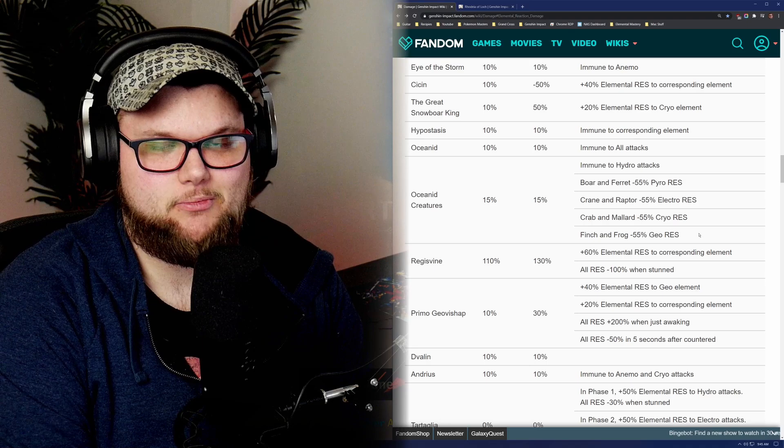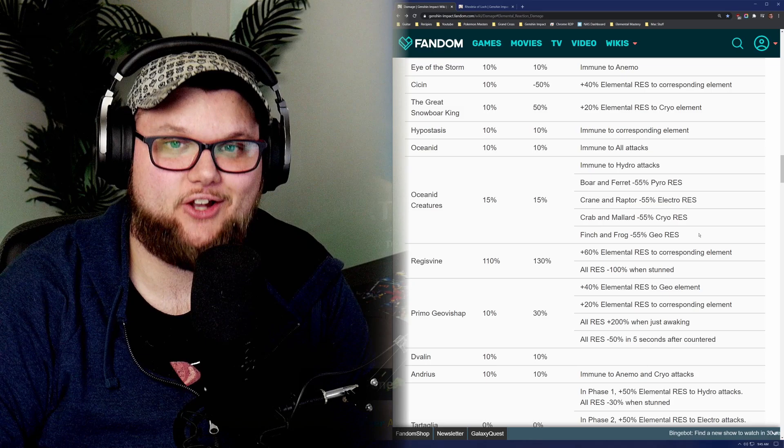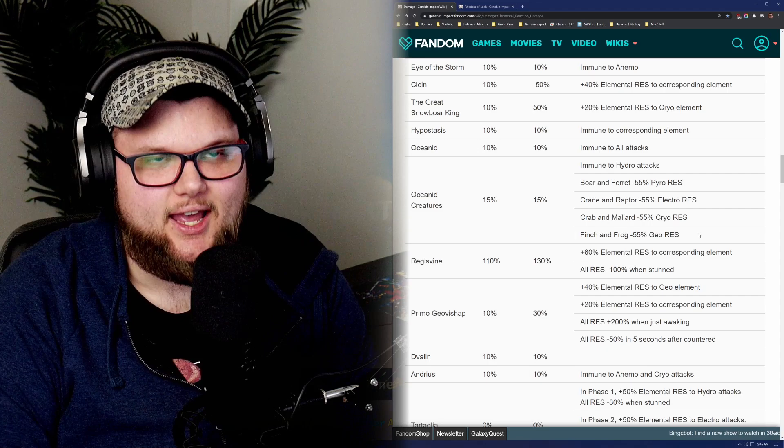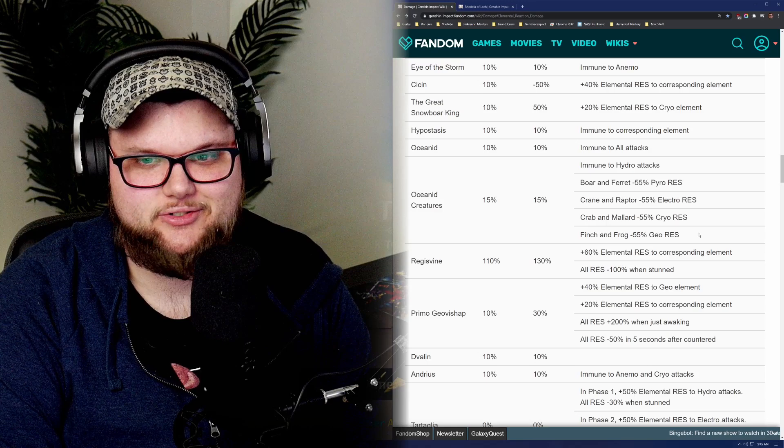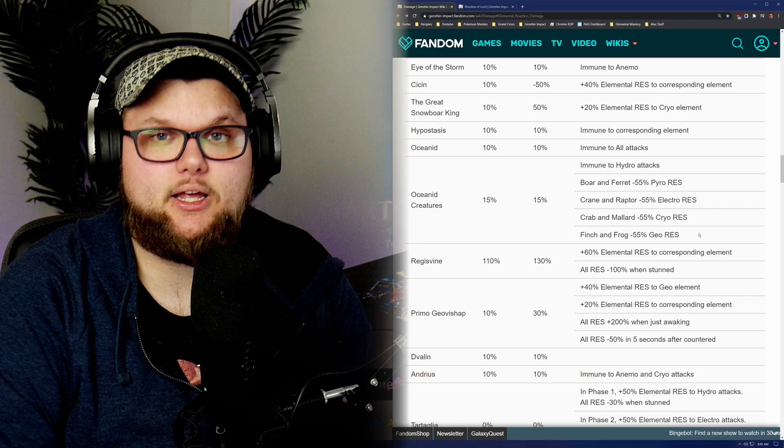For what it's worth, I do think if you have Ganyu, she is probably going to be the best character for this stage, literally because every single thing can be frozen and that's a huge plus. But if you didn't get Ganyu, the team I'm going to show you is something most everybody can build to some degree. Since this is prerecorded, I'm just going to go ahead and play the prerecorded stuff from here on out. Here we go.